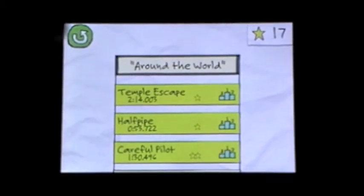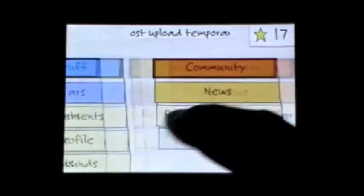So when you first start the game, you're going to be greeted with a screen like this. It does have Game Center right there, and you can just move to the side to different screen menus by just moving your finger.